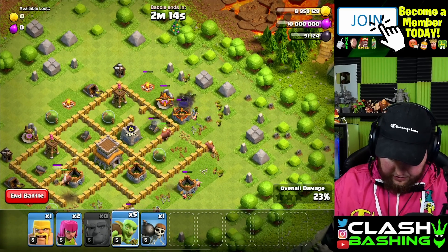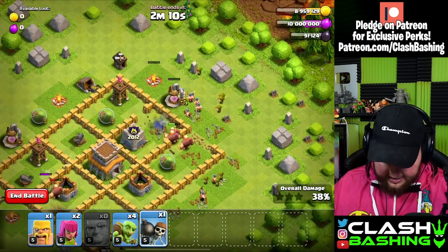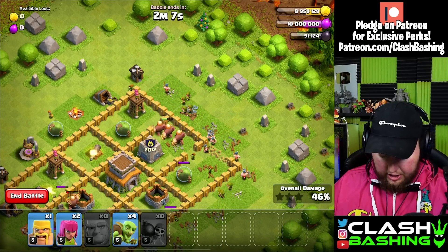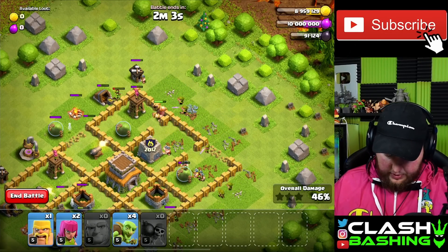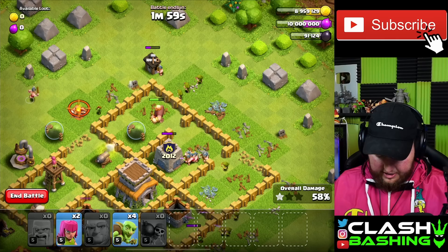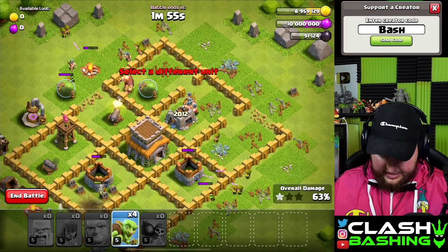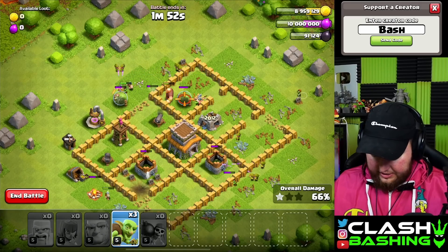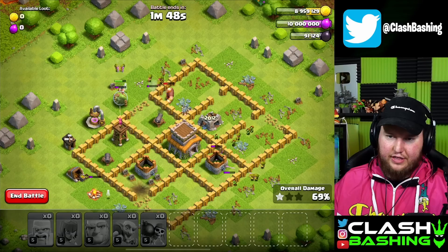We can use our Goblins to take out the resource buildings behind here, so as we're working through this base we can just clean up and keep moving. Once the cannon is locked onto a Giant, we're going to Wall Breaker right through there. Not necessarily what I wanted — we want to try to get that T-intersection — but I think we'll be fine and have enough firepower.